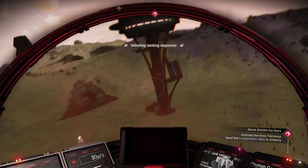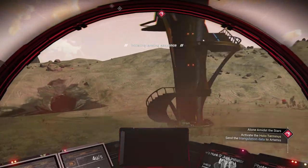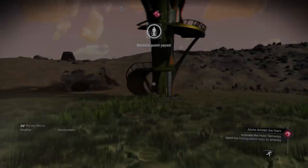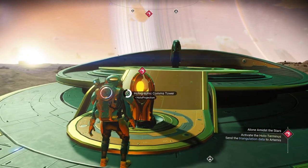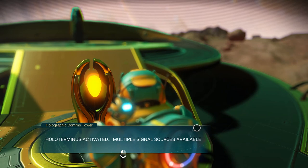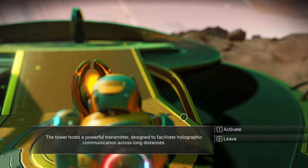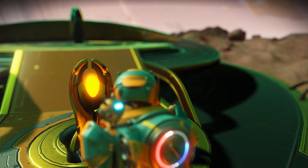Incoming hot — another one of these tower things. We'll just climb to the top and talk to our friend Artemis. All right, Artemis. All Terminus activated, multiple signal sources available. The tower hosts a powerful transmitter designed to facilitate holographic communication across long distances. Let's activate it.